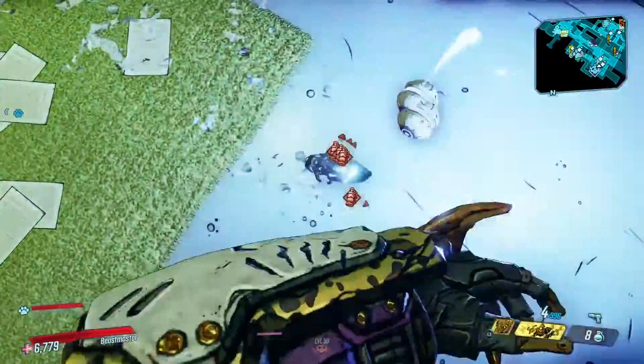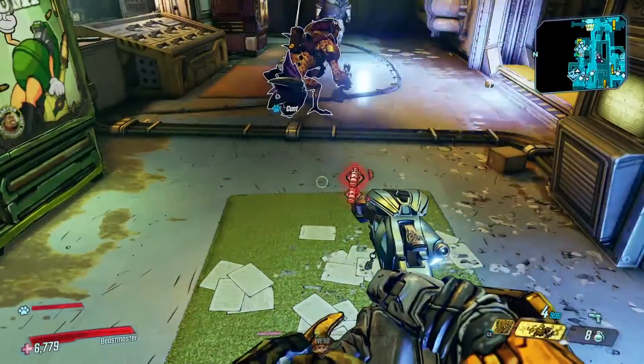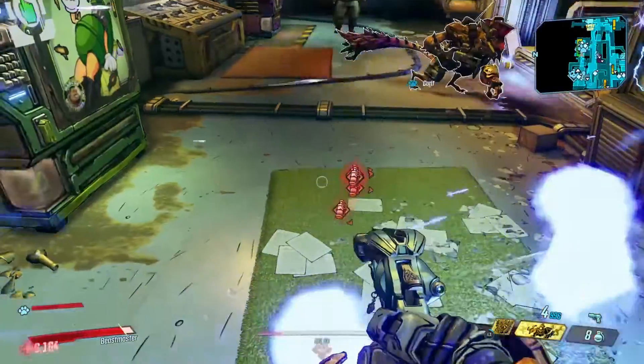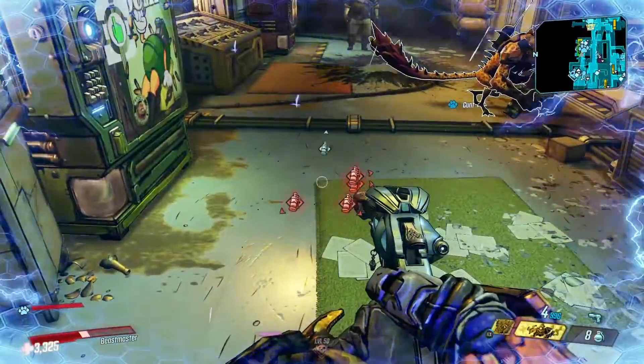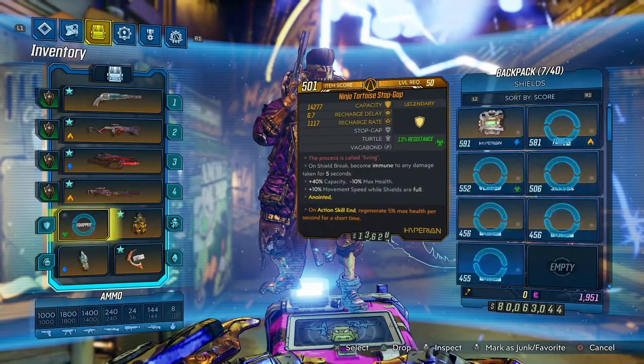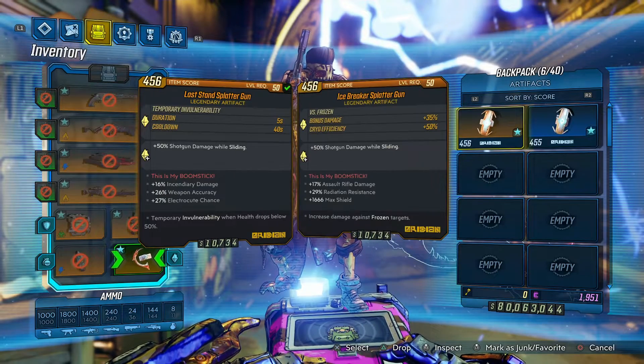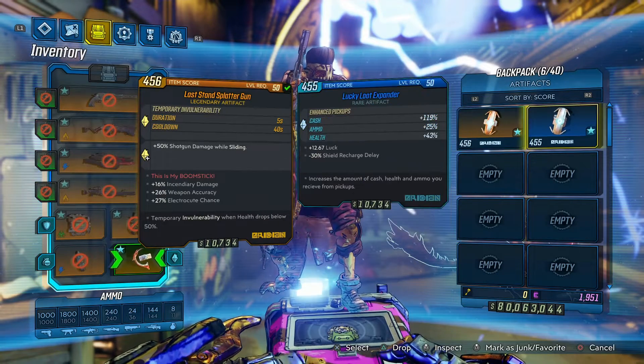You'll pretty much chuck grenades on the ground like I'm doing here. And after you get to that half health and get to that invulnerability state, you'll switch to your menu again. You can put your shield back on and switch to any relic other than the one that has the invulnerability.